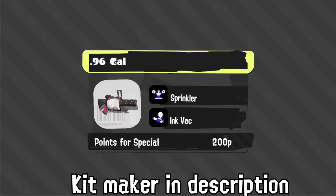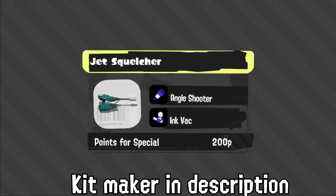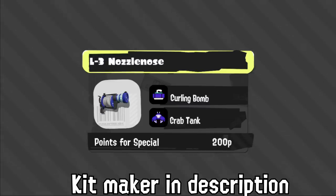96 is now 200p for Vacuum, which is a lot more expensive than the armor of Splatoon 2, but considering everything has higher points for special, this shouldn't affect it too much. I think it's a solid kit. Gal might have some cool combos with Angle Shooter, but it's very similar to 96 in its role, especially since it also has Vacuum, just with a bit more range.